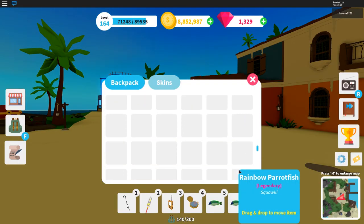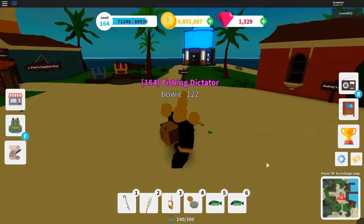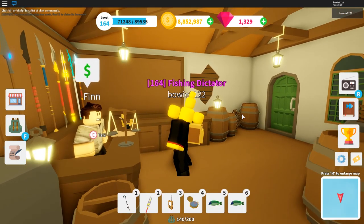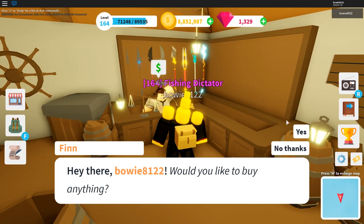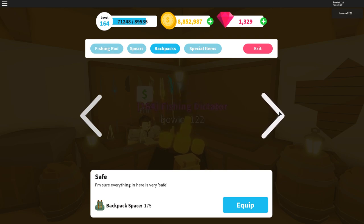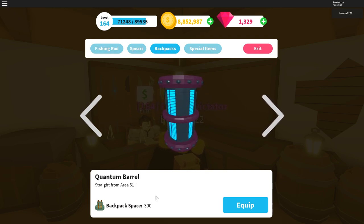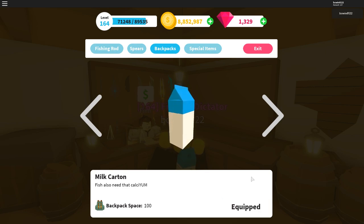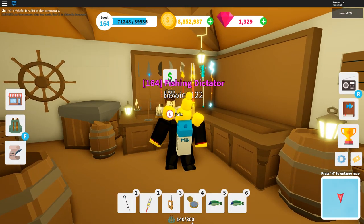Normally the basic backpack doesn't have that many slots, but there is a hidden feature according to the creator of the game. When we go to Finn's shop and look at his backpacks, you can see that I have every backpack unlocked, including the gem backpack with 300 spaces. According to the creator, it doesn't matter which backpack you equip — I can for example wear this milk curtain with 100 backpack space and I will keep the 300.